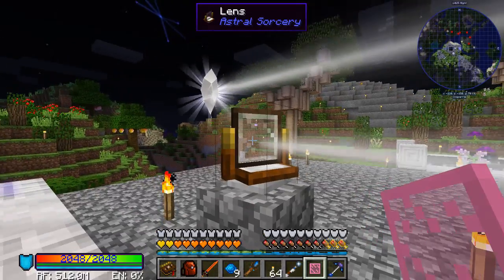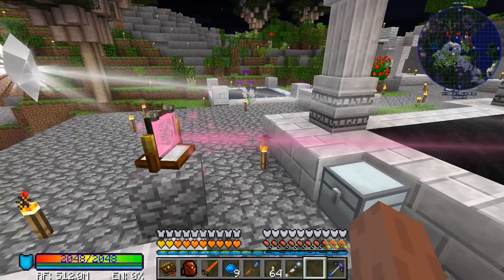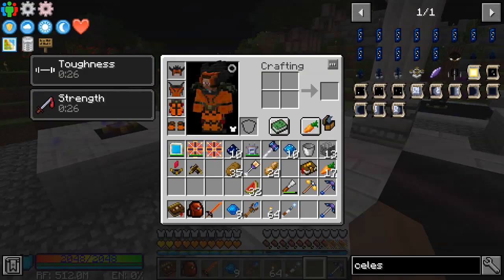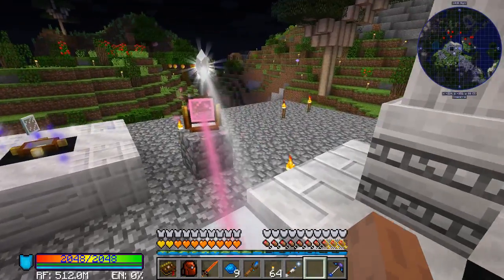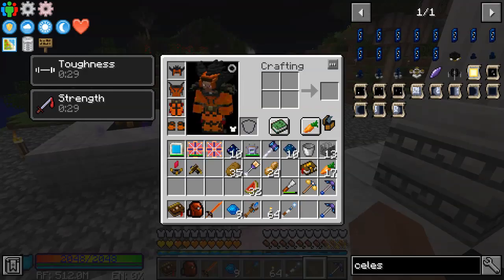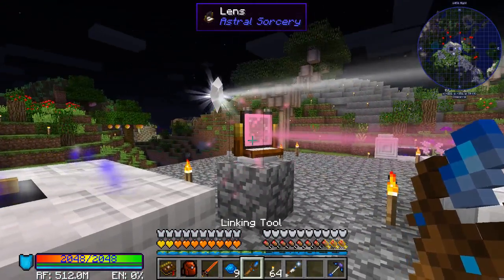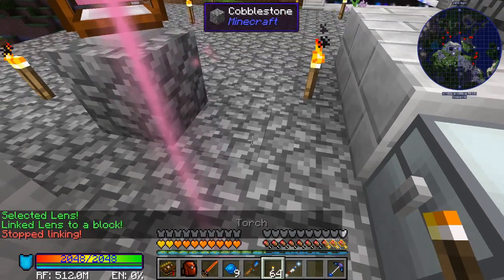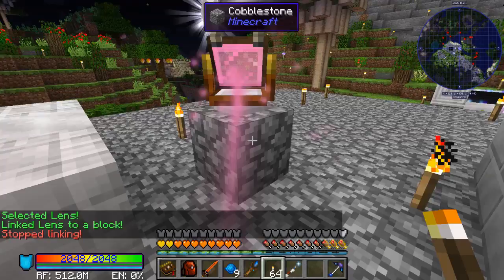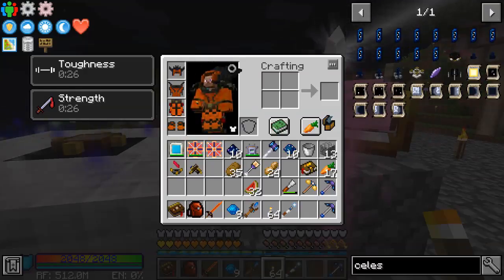I believe all you have to do is right-click it onto the lens — yeah, there we go. You notice the beam turns pink. I believe it is still passing starlight, so it's still increasing the starlight the altar receives. But now, if you walk into it — here are our current effects, we have Toughness and Strength. We should get Regeneration if we stand in it — but I'm not getting Regeneration. I'll have to do some checking between episodes to figure out what's up with that.